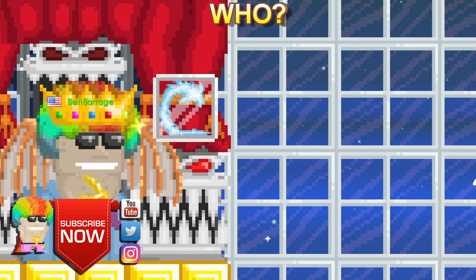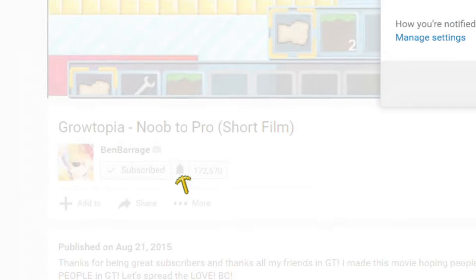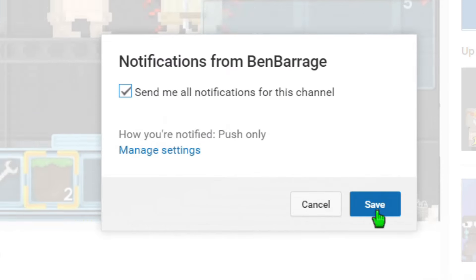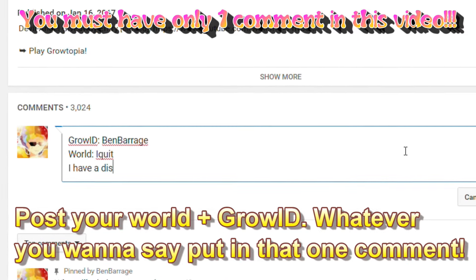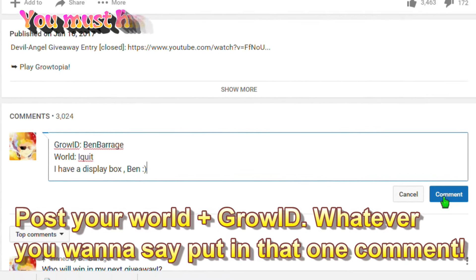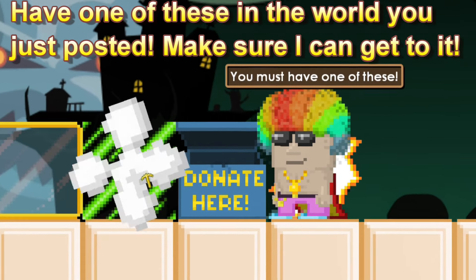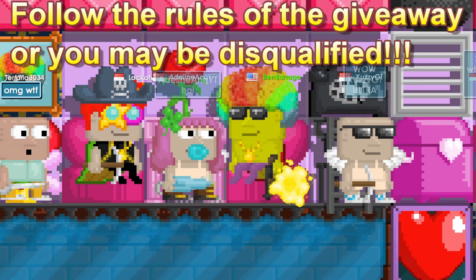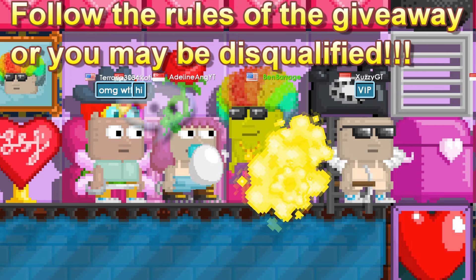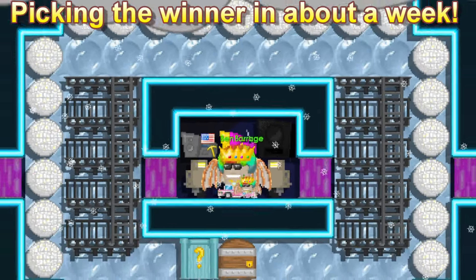Here's how to join my giveaway: post your world and your player ID in the comment section below. Make sure you have only one comment in this video. You must have a donation box, display box, or transmitter field in the world you posted, and I must be able to get to it. Please follow the rules or you may be disqualified. I'll be picking the winner in about a week.